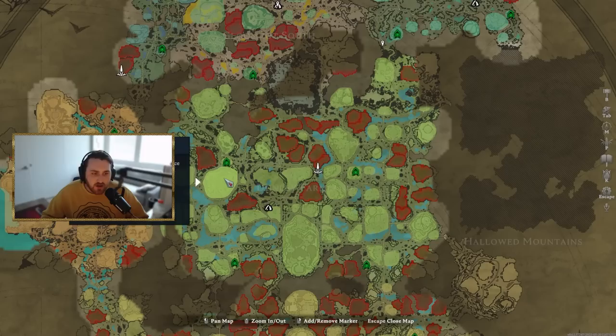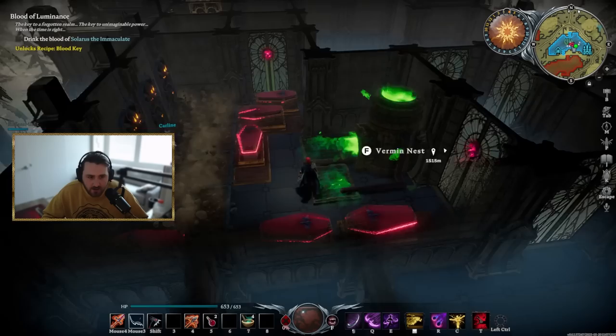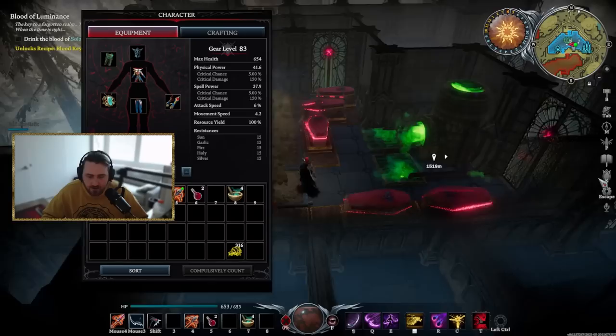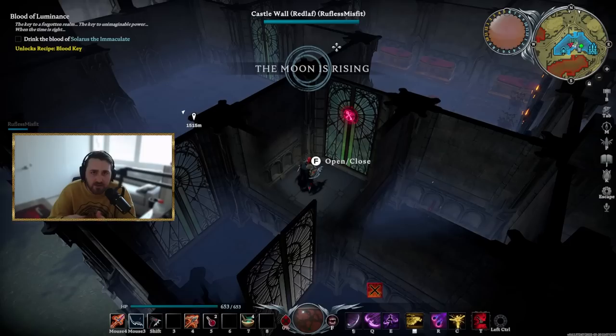I haven't gone and actually farmed bones, grave dust, or silk in a few days — I've purely been making skirted stone and everything else I need just off this setup. That's saved me hours of running around — going up to the Church of the Damned, Dunley Monastery, the spider cave. When I'm working on my castle or just want to chill, I'll get this going and let the servants handle it. When you head out for an actual run, just pause it so you're not missing any drops.